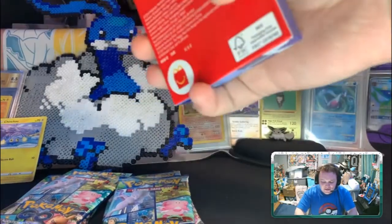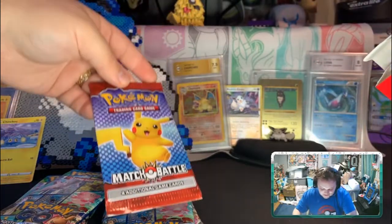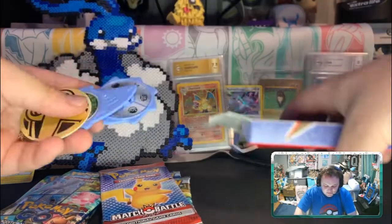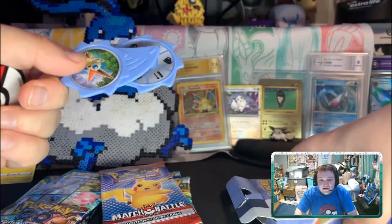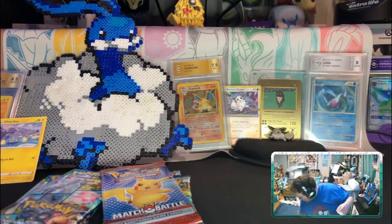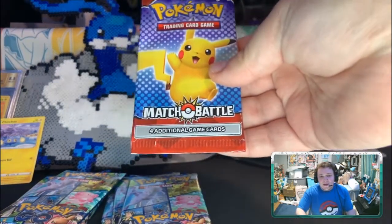I swear these have packs in them, don't they? Yeah, they do — there we go, the Match Battle set. That was weird. Anyways, it comes with a fake paper coin and this spinny thingy, and then you can get some of the different Pokemon on it. Yeah, not sure what the deal is with those McDonald's toys — maybe they just took the packs out ahead of time.